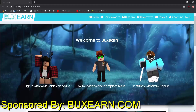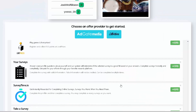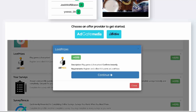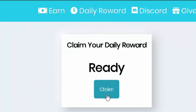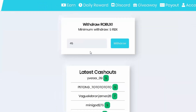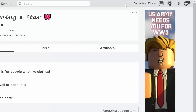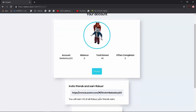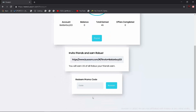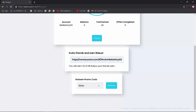This video is sponsored by Boxern. Boxern is a free Robux-earning website. To get started, type up your correct username. Once you're in, you can start doing ads to earn Robux. After you finish your survey you will get the Robux. They also have daily rewards where you can earn free Robux, daily giveaways, and you can withdraw the Robux by joining the group and clicking payout. Share your referral URL to earn 5% of your friends' earnings, and use promo code 'builder' to earn some free Robux.